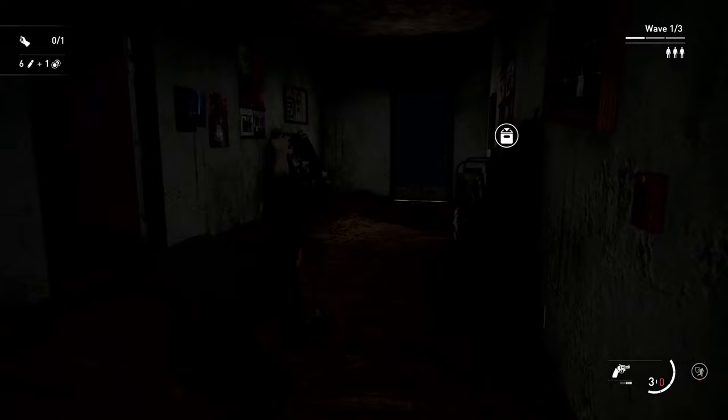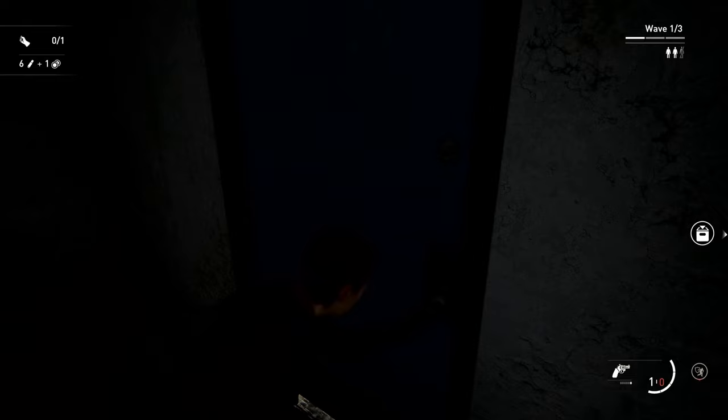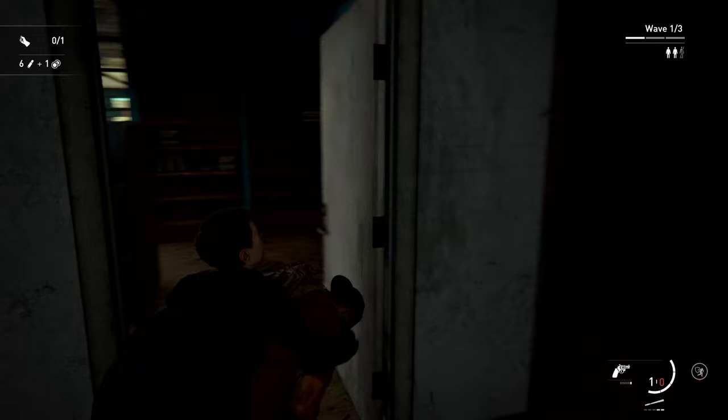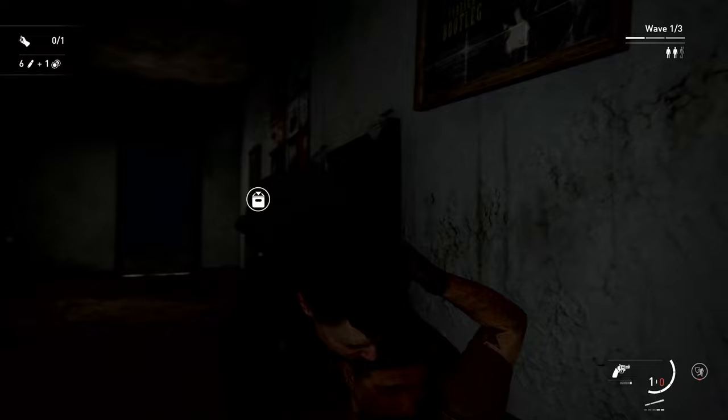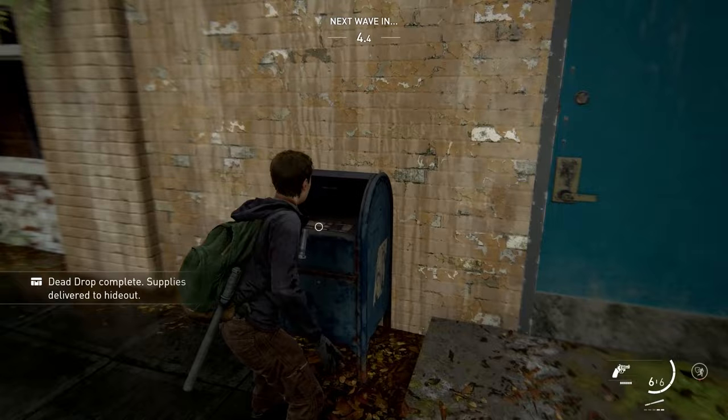Something absolutely worth doing is the first dead drop you come across — you kind of want to hope that there is one in the very first encounter. If one spawns in the first encounter, it is actually guaranteed to be a medkit drop, since that will be the only item you can craft. Since you spawn with two medkits right away, you can actually complete that dead drop instantly. You don't even have to craft it — you already have two in your inventory — and you'll still have a spare medkit in case you get in trouble, plus a good reward for making it through that encounter.